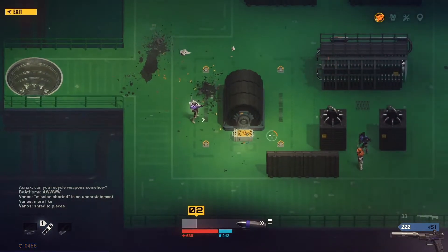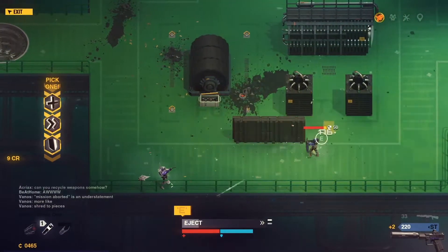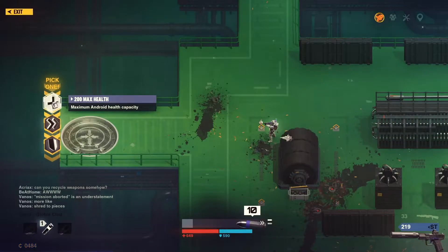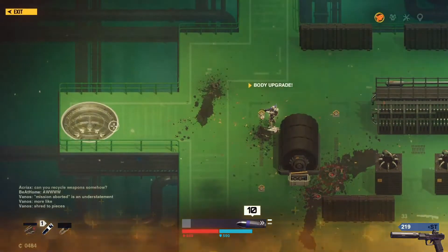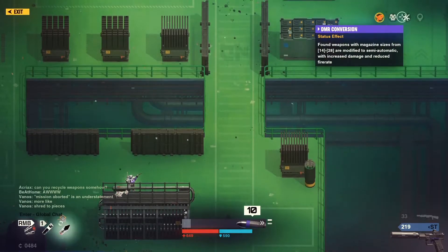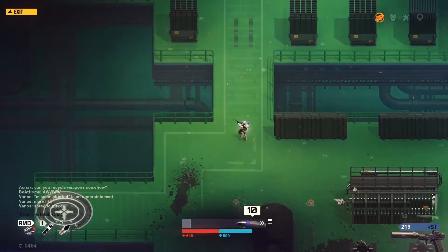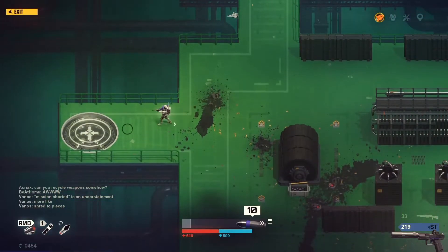Here is the exit and we have an upgrade chest. What do we have here — plus 200 health, movement speed, or armor? Probably armor — makes us take less damage. Our perks are Headhunter, DMR Conversion, and Spotter. I think we explored the whole level already, so let's advance to the next level.